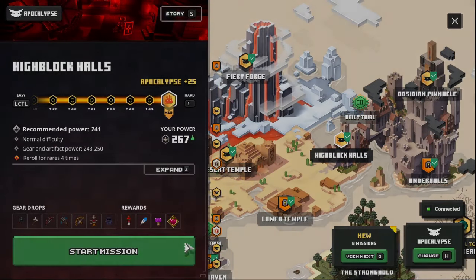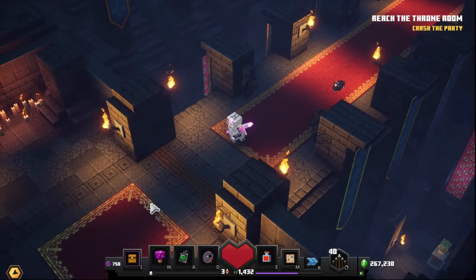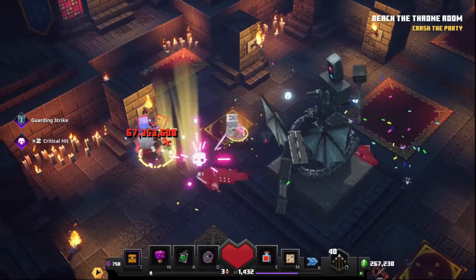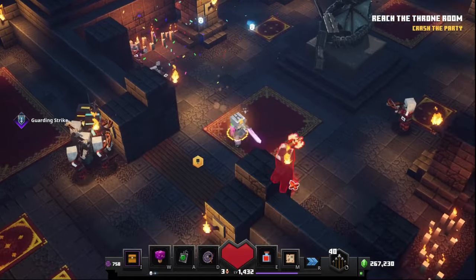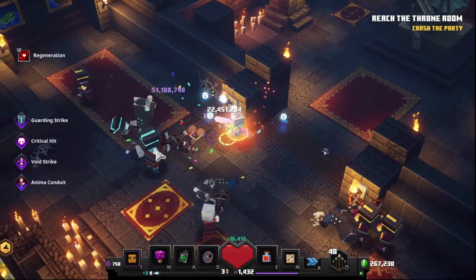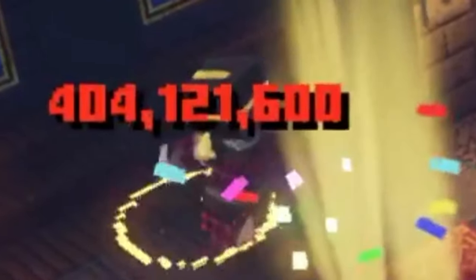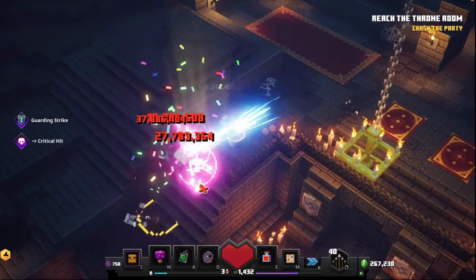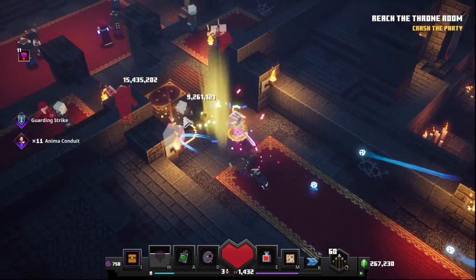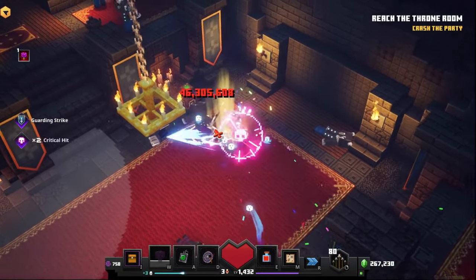Apocalypse Plus 25 with all enchantments on — 37 damage, 67 million! All of these guys are one-shots. Oh, not you — you're a two-shot. 404 million damage plain out. I don't even know what to say, this is insane — I gotta share this on Discord.